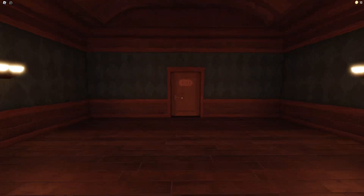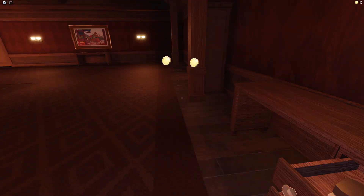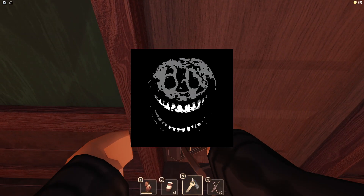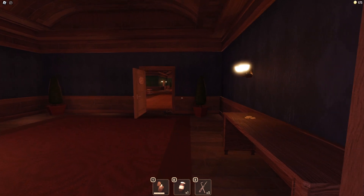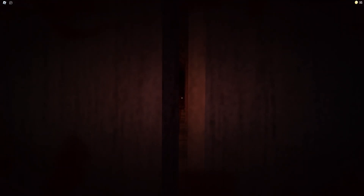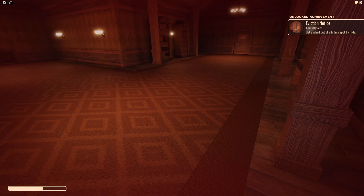Doors is a game about going through a hundred randomly generated rooms within a hotel. These rooms can have various entities that have their own abilities and counterplay. There's Rush, who randomly spawns after opening a door and will speed through the rooms, breaking all of the lights. To avoid him, you have to hide in a locker before he passes through your room.